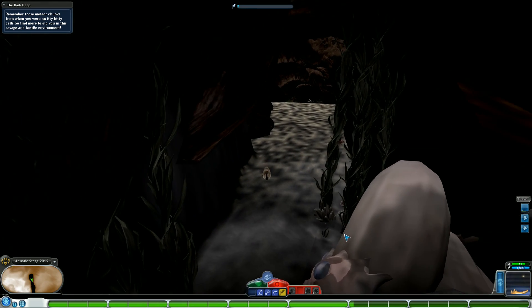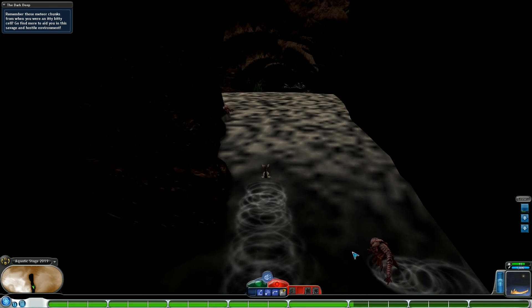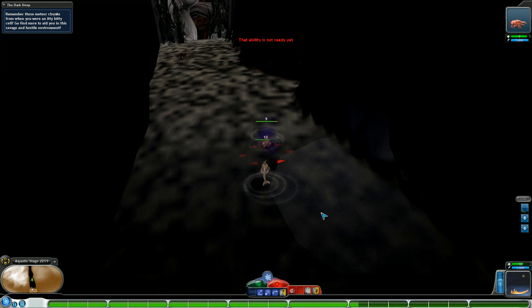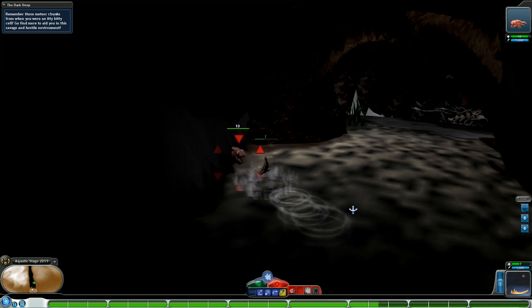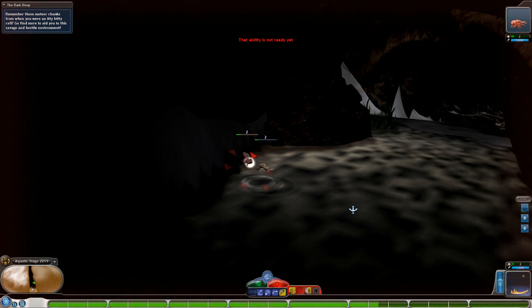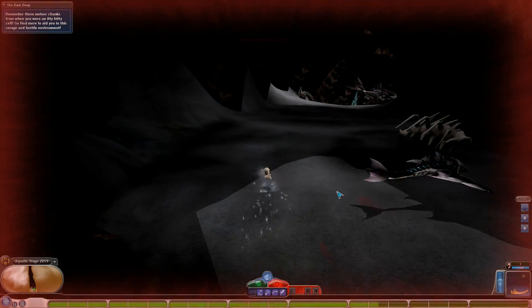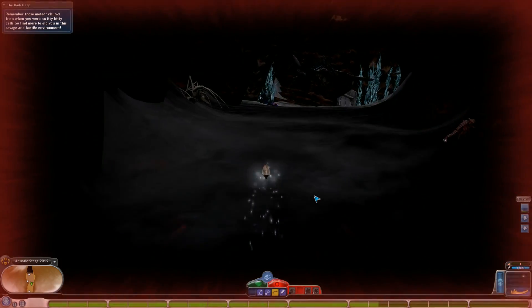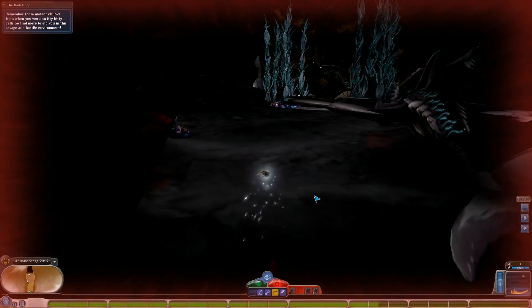Act six — The Dark Deep: remember those meteor chunks from when you were an itty-bitty cell? Go find more to aid you in a savage and hostile environment. First of all, we're already getting attacked — as it says, this is a very hostile environment and is meant to be one of the harder areas in the aquatic stage. Everything is dark and gloomy and things are very powerful. Now I'm at one HP — fortunately our creature is equipped with the ability to stealth, so I can move past the creatures and focus on healing.